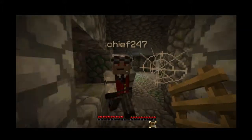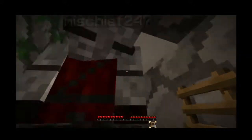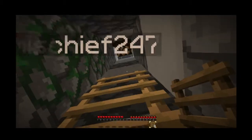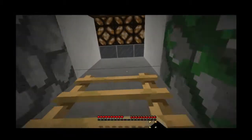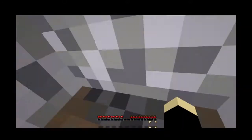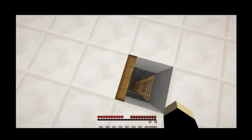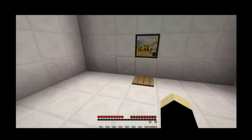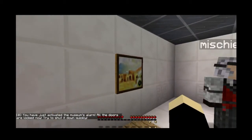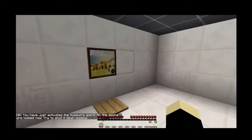For future reference to all viewers: if it says puzzle map and within five minutes you can't figure out how to move forward, here's a hint — there's probably a puzzle. So it said we could break items of wool, which I'm assuming you have just activated the museum's alarm. All doors are locked now — try to shut it down quickly.